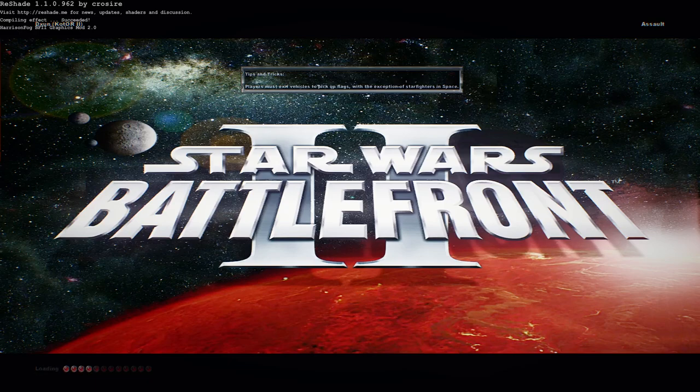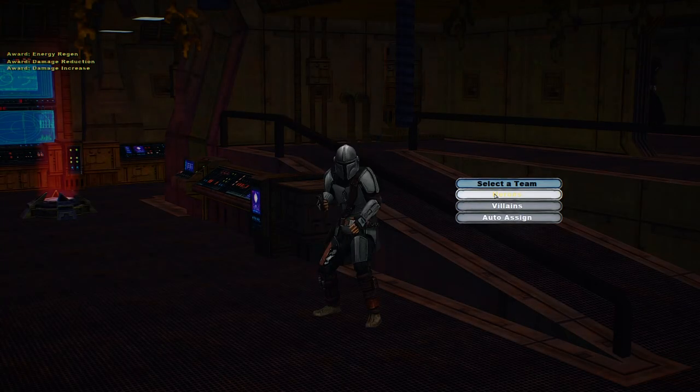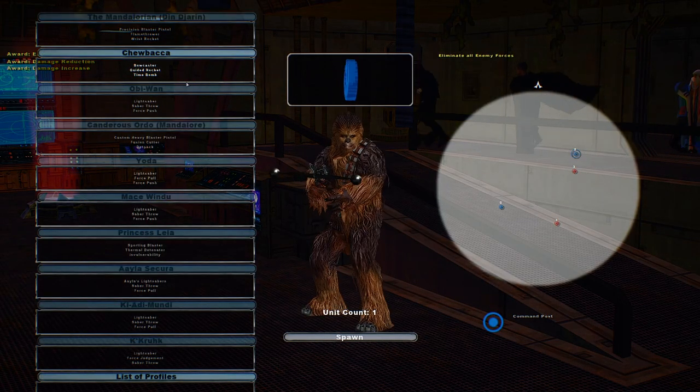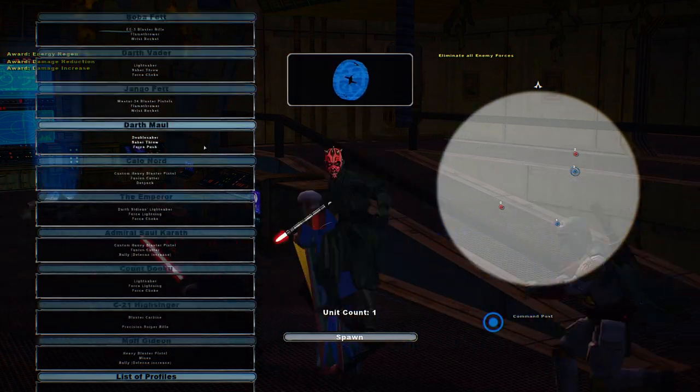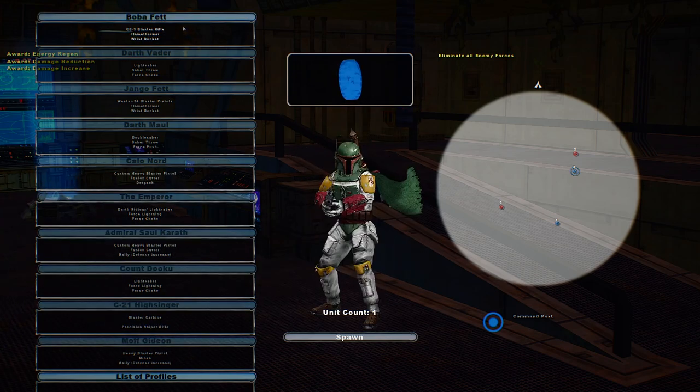Hello and welcome to another Battlefront 2 MyMap gameplay. Today we go on Dxun — or Djun — for the KOTOR 2 map conversion. I decided to do the Hero Assault mainly because you get a couple extra cool looking units.